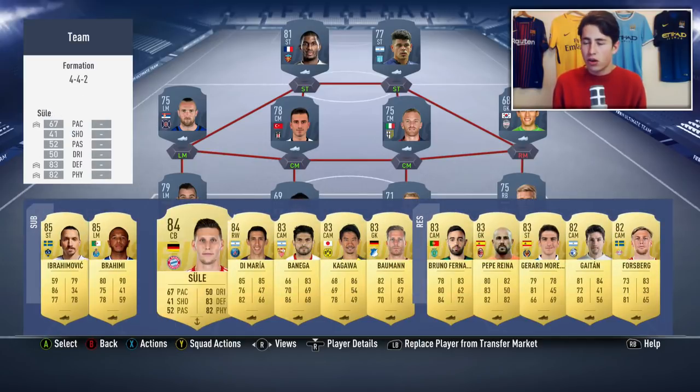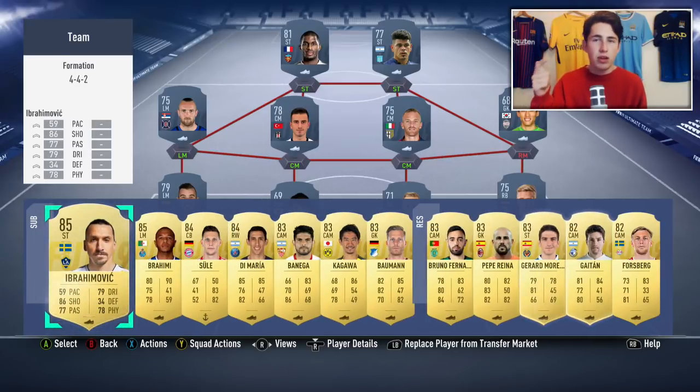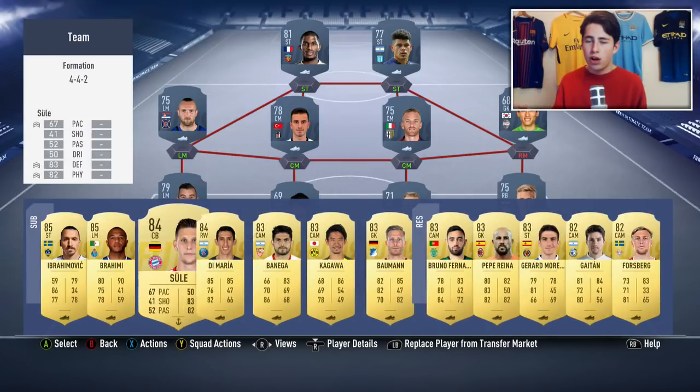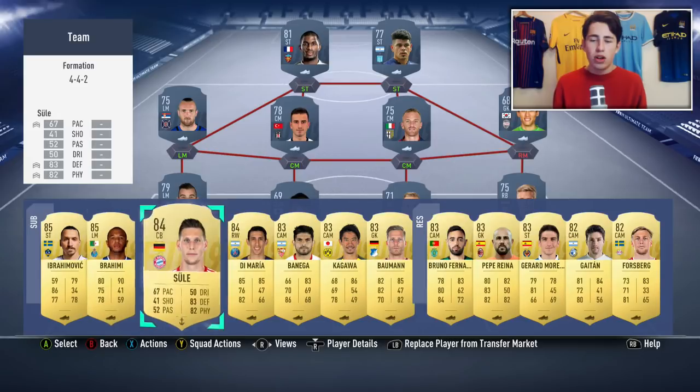The safest investments are going to be high-rated gold cards, because there are a lot of other SBCs that will require them - whether that's Player of the Month, Team of the Week SBCs, or anything else. You want to cover the nations, leagues, and clubs that these players currently play for. Someone like Sule, for example - he plays for the same club as Ribéry, which is Bayern Munich, and it's also the previous club of Schweinsteiger. And he's German, so you're covering Schweinsteiger and Podolski. He'd be a really good investment.